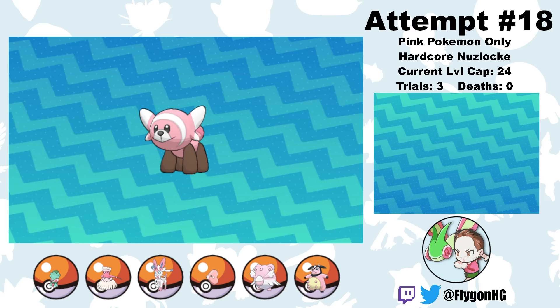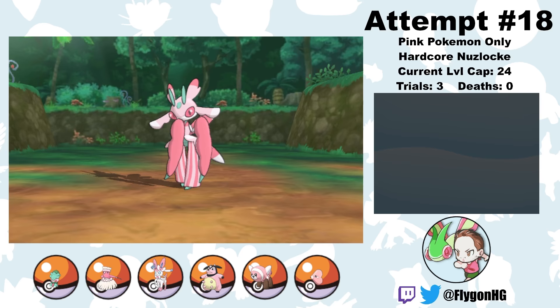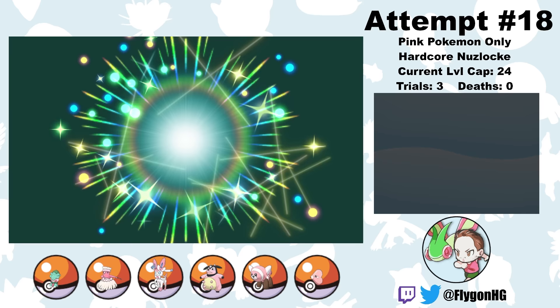With that, I can go to Route 9 and catch yet another Pokemon I've never used before — a Stufful. I name her Hug Me. Hug Me will make a great addition to the team once she evolves into Bewear, thanks to her Fluffy ability giving her fantastic physical bulk. But before I can evolve her, we have to take on Mallow's island trial.